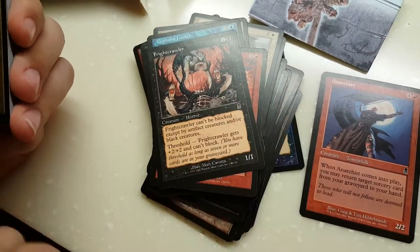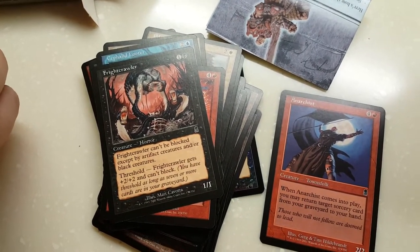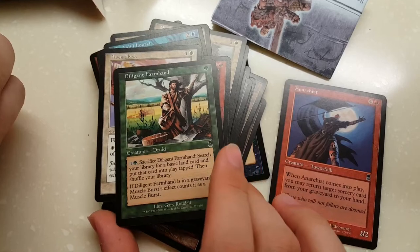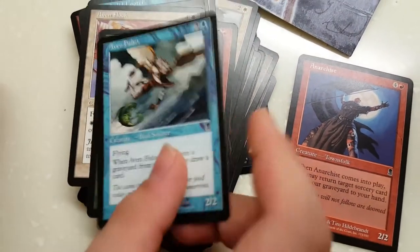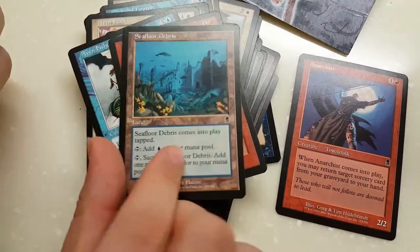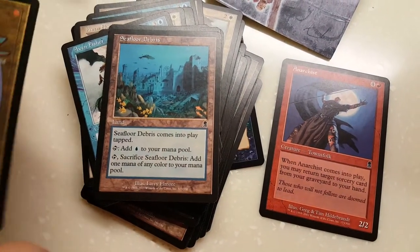Fright Crawler — threshold: plus 2, plus 2, can't block. So 2 mana for a 3/3 that can't block is not bad. Aven Flock. Diligent Farm Hand — basically an additional Muscle Burst. Aven Fissure — you may draw a card when it dies. Flame Burst. Cephalid Coliseum — great, excellent mana fixing.